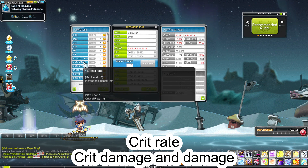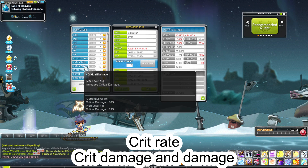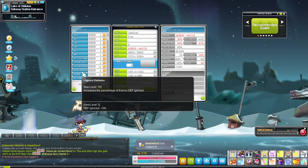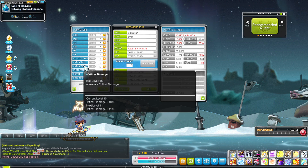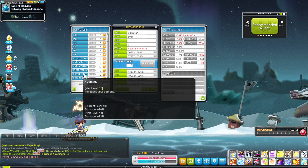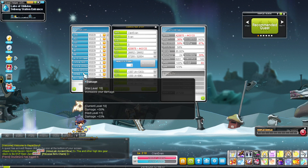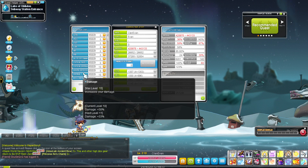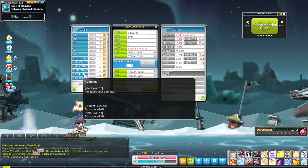After you get 100% crit rate, what you want to do is distribute the rest of the points into critical damage and damage. Don't worry about IED, boss damage, or any of those. What you want to focus on mainly is just spread it through the critical damage part and damage part. That will help increase a ton of your base damage to help you get closer to one-shotting mobs and clearing mobs faster, which leads to better overall EXP.